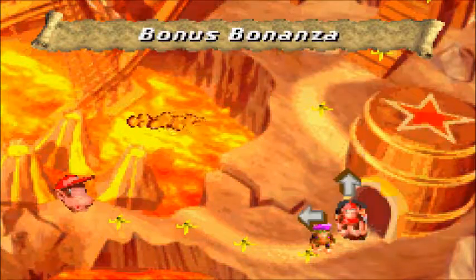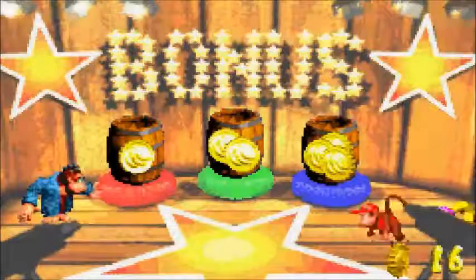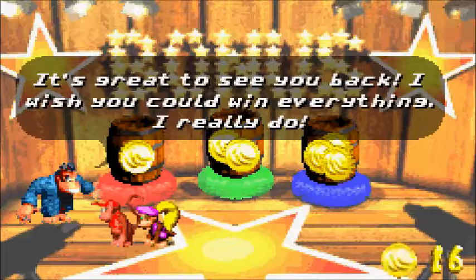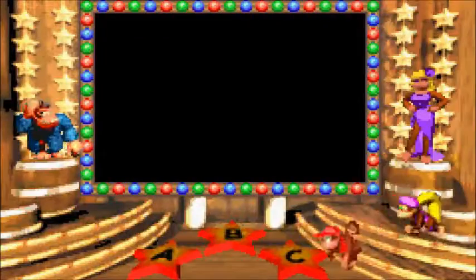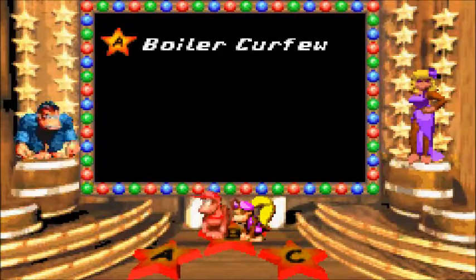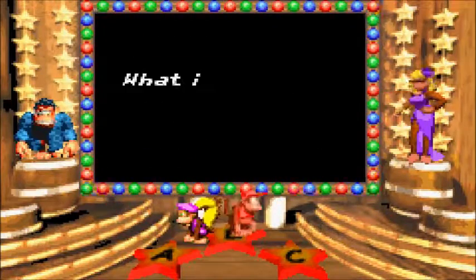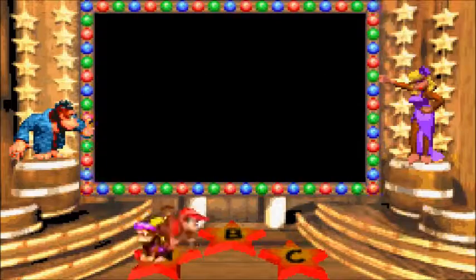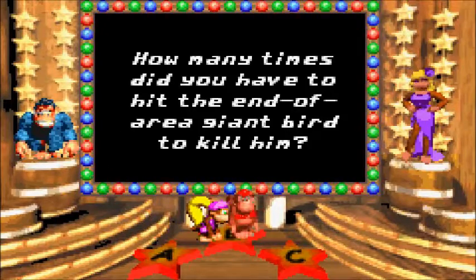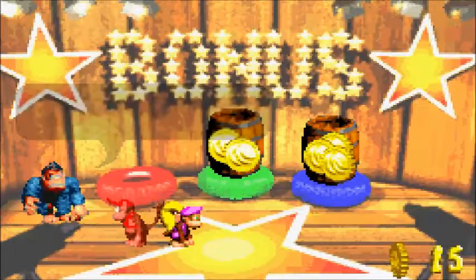Let me check what time it is — I think we've got time for Bonus Bonanza and then one level after that. It's great to see you back! What is the name of the first lava level in this area of the island? Hot Head Hop — yes! What is the name of this area of the island? Crocodile Cauldron is what I'm looking for. How many times did you have to hit the end-of-area giant bird to kill him? Four — I hope not ten. Well done, you got them all right.